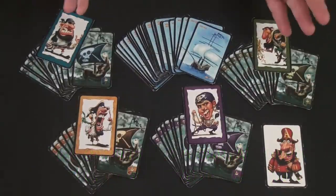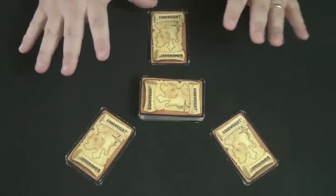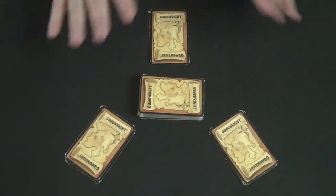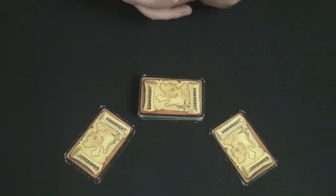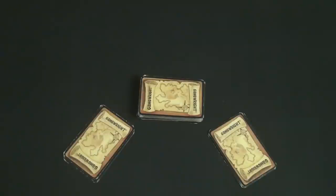To play the game, you take all the cards, shuffle them together, and deal six out to each player. This is a three-player game here. You want to make sure you have a merchant ship in your hand — if not, you can call a mulligan and re-deal.